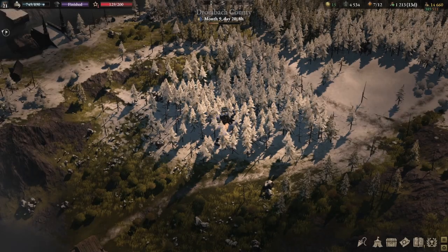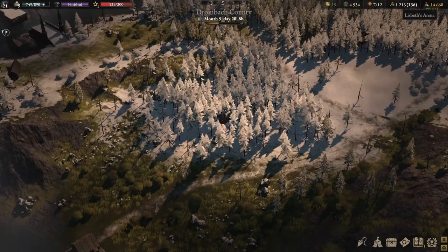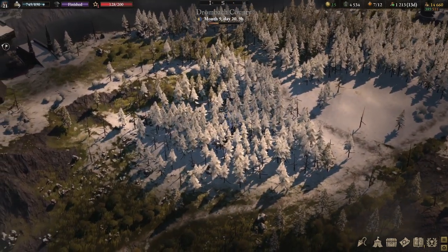Hello everyone, welcome back to another episode of Wartales Season One. Quick recap of what we did previously: we finally cleared the quest 'Icy Bay Fishery.' We're trying to visit this area but we're wanted, so we're being chased around. I was waiting for the guards to leave.